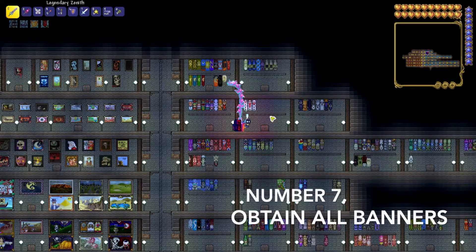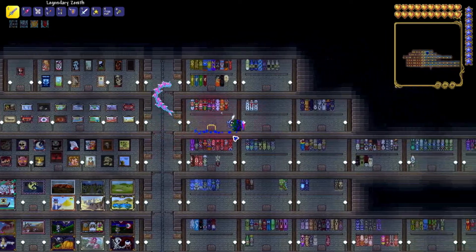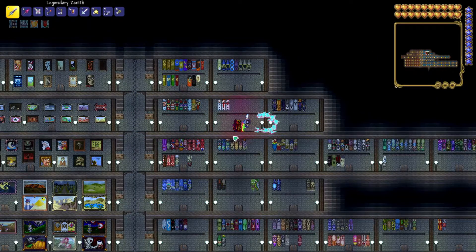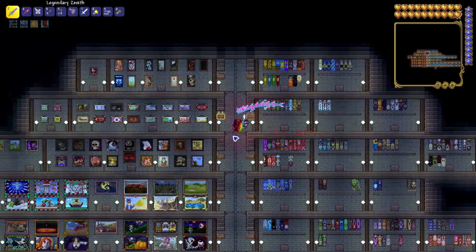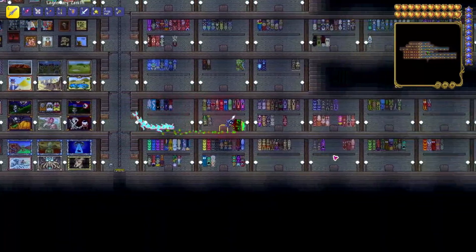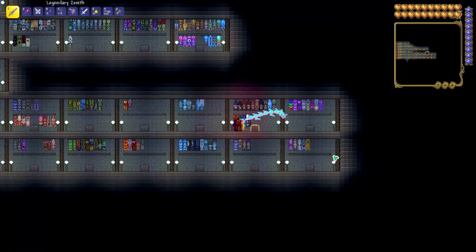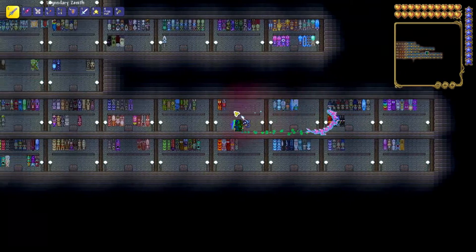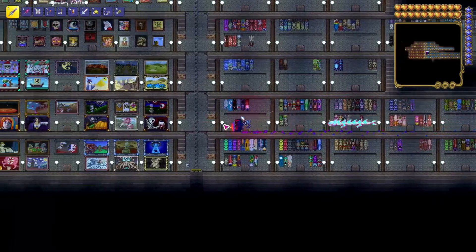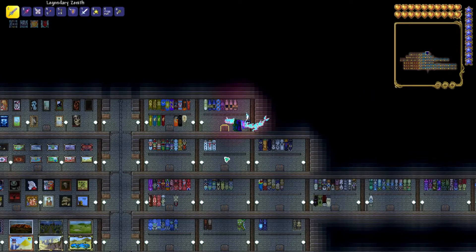Number 7: try to collect all of the banners in the game and set them up in one large area. You can do this in the same collection room where you put the trophies. Some are going to be a lot easier than others — like zombie and slime — and some are going to be a lot harder to get, like the nymph banner. Just set up a mob farm, set it to different biomes and chill, and try your best to get every single banner in the game. It would be a very fun challenge.